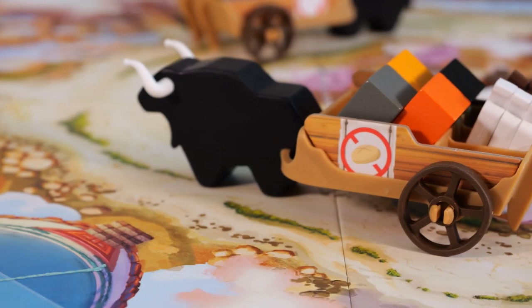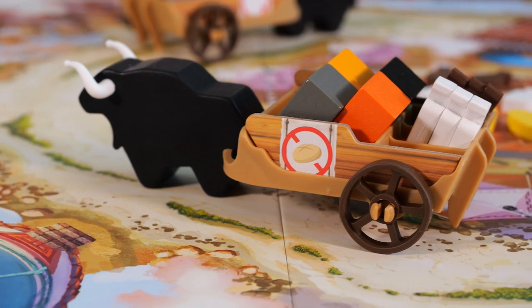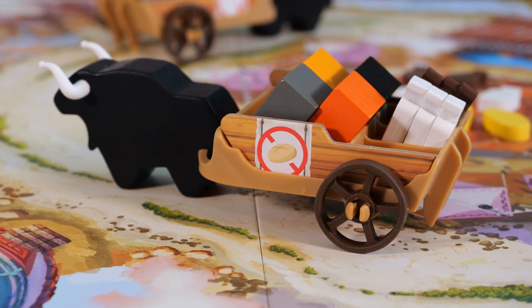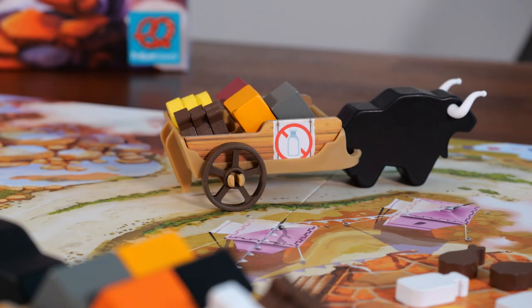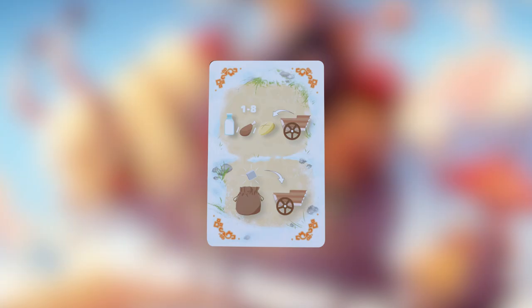Before leaving the noon phase, I want to mention carriage restrictions. Each carriage has a restriction attached to it that limits how you may trade food for stones. For instance, one carriage says you may not trade bread; another says you may not trade milk. This means when trading food tokens for stones, you may not use the food token type that the carriage restricts.